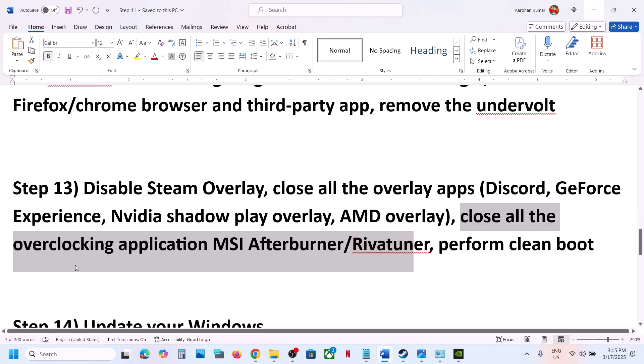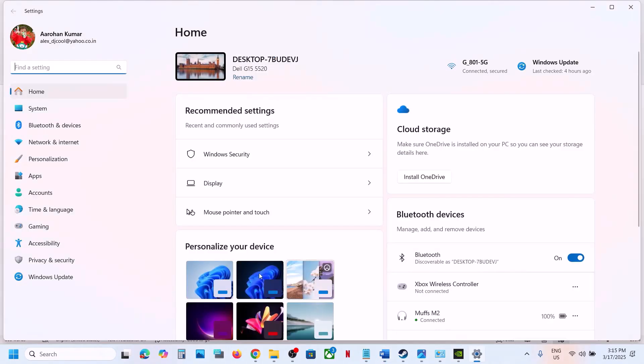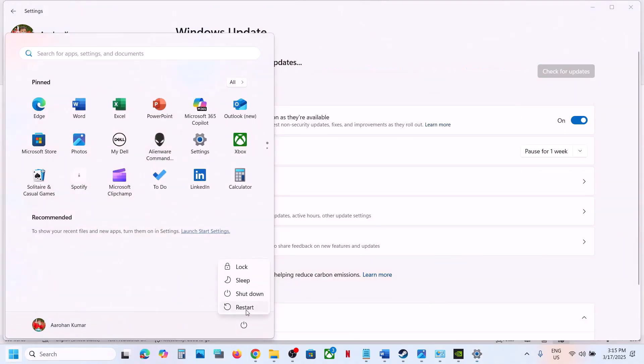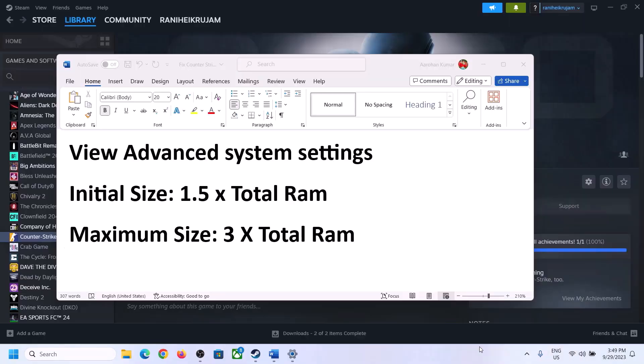Close all overclocking applications like MSI Afterburner or any similar tuner. Update Windows to the latest version — open Windows Settings, go to Windows Update, click Check for Updates. Once all updates are installed, restart your computer and after the system restart launch the game.